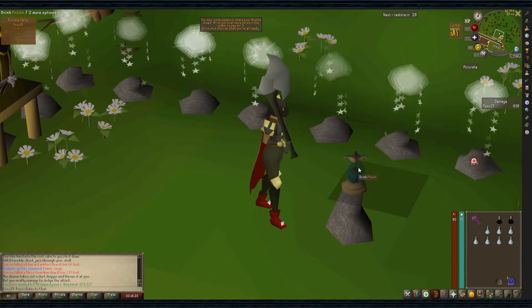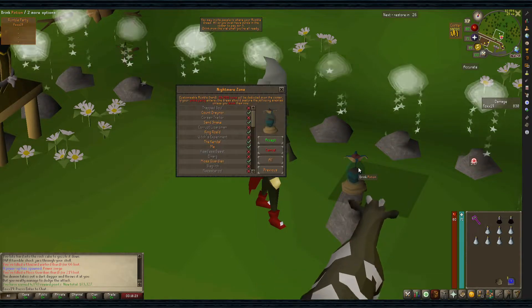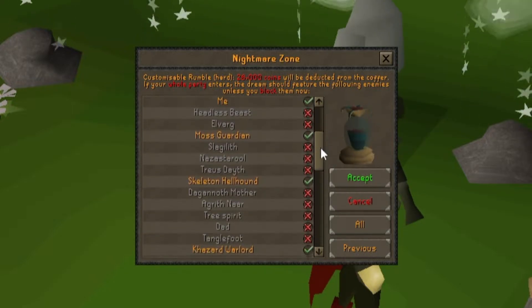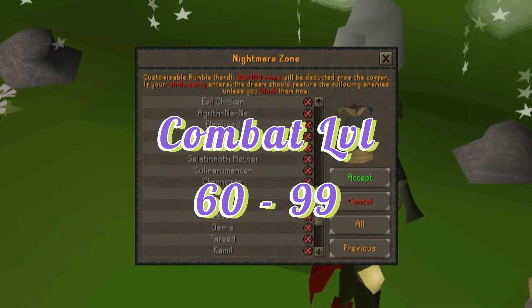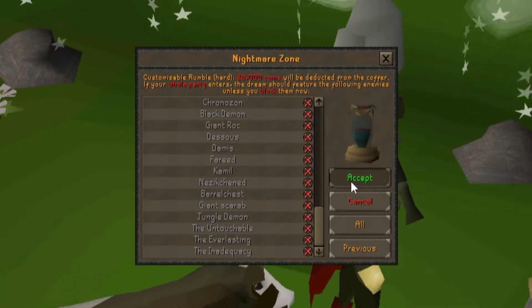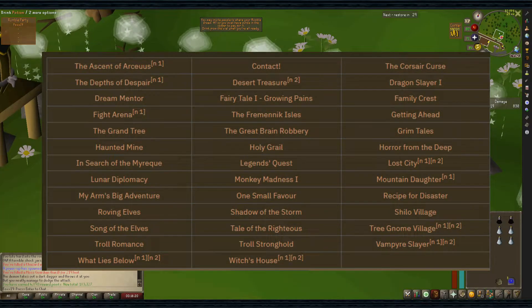This minigame is based off of the amount of quests you've completed. Only certain quests have bosses that are used here, but obviously the more quests you have done in general, the more bosses you'll get to choose from. It should be noted that from around 60 combat to 99, Nightmare Zone is considered one of the optimal training areas alongside Slayer. You need at least 5 of these quests completed to start this minigame, otherwise there are no other requirements.